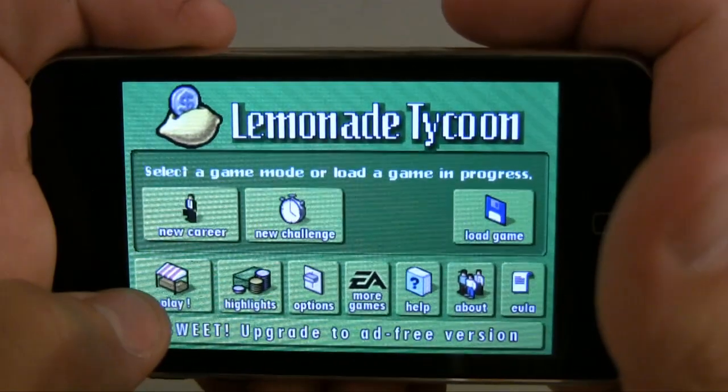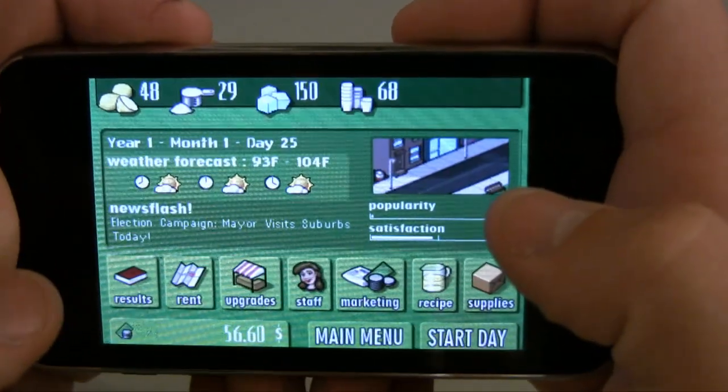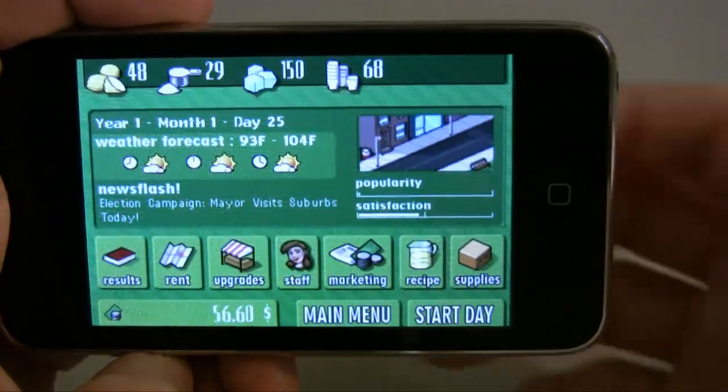On your main screen just click play. You can start a new career or load a game that you already have. I have Bucky of course. And now you see this huge interface which can be kind of confusing to begin with.